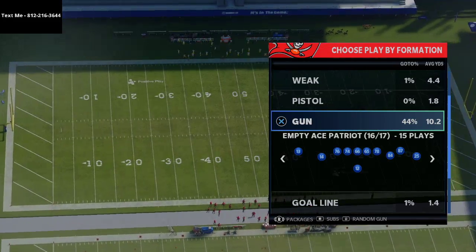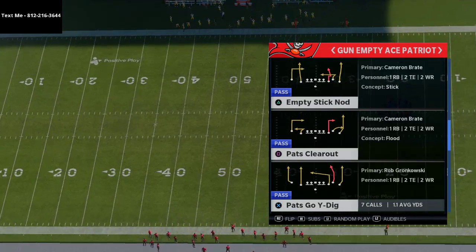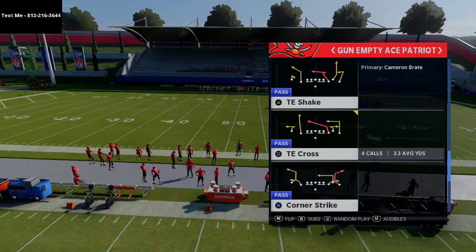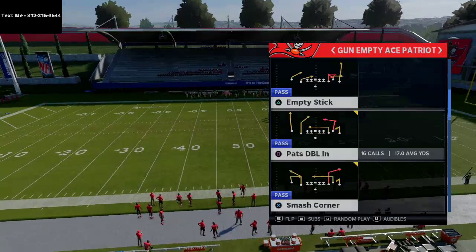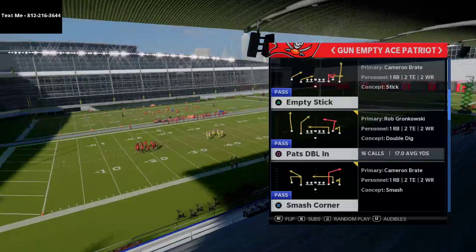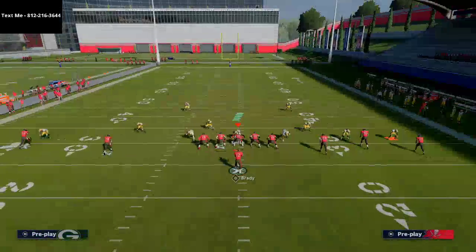The play we're going over today is really more of a concept than anything. We're going to show you a play that is going to absolutely destroy man-to-man coverage, and that's going to be the Empty Stick. It's just a concept, but the reason we're calling this play is for one specific route.